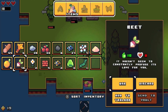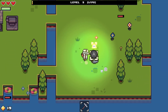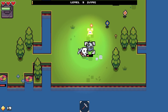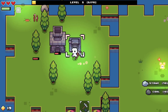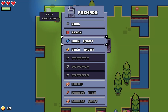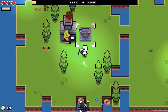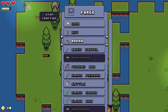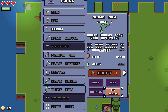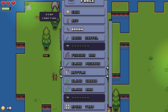My energy's low - eat some beets. Come over here, get this coal. Anyways, more golden ingots, more expanding. How do you make an arrow? Just one stone and one wood. And how do you make a bow? 25 wood, 15 iron, and 25 jelly. I'm gonna get the sword first and then the bow.